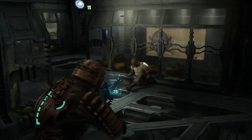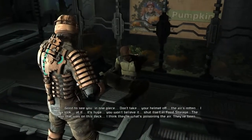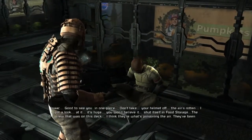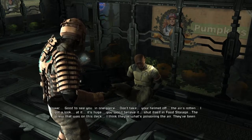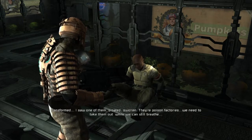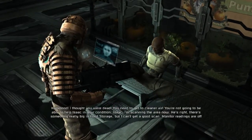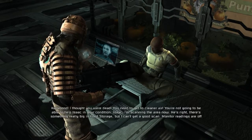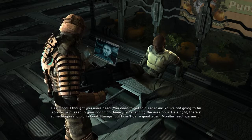Hammond! Isaac — okay, good to see you in one piece. Don't take your helmet off. I gotta look at it — it's huge, you won't believe it. It shut itself in food storage. The crew that was on this deck — I think they're what's poisoning the air. They've been transformed. I saw one of them: bloated, swollen — poison factories. We need to take them out where we can still breathe. Hammond — I thought you were dead. You need to get to cleaner air, you're not going to be able to help Isaac in your condition. I'm scanning the area now — he's right, there's something really big in food storage, but I can't get a good scan. Monitor ratings are off the scale. Be careful.